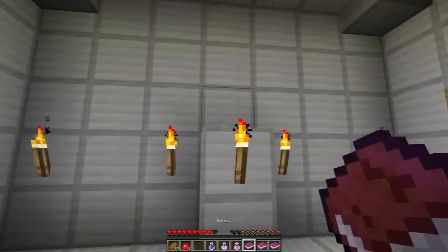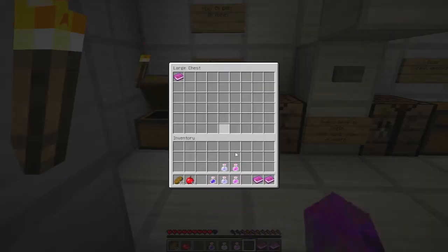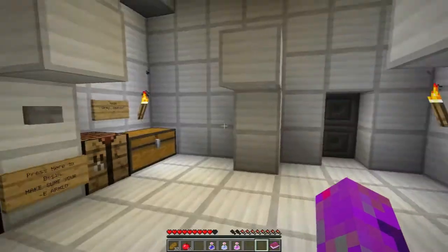Okay, what have we got in here? Rules — we know the rules for things. Survival guide — we don't need to read that, we know what that is. Right, backstory.